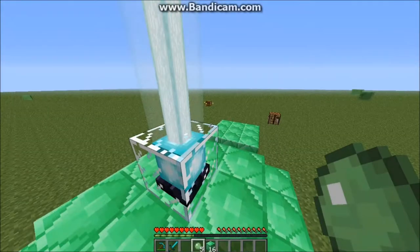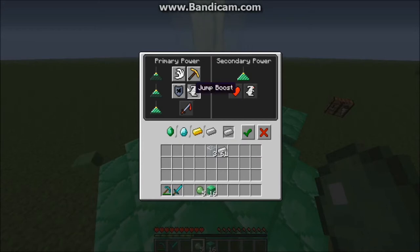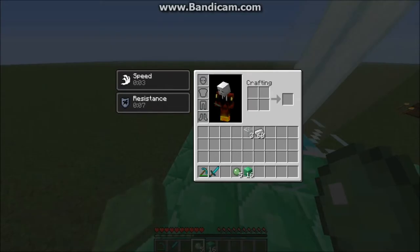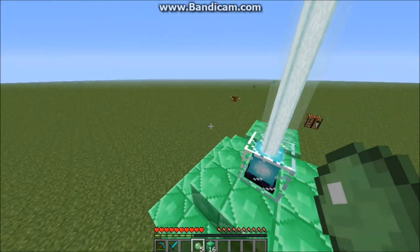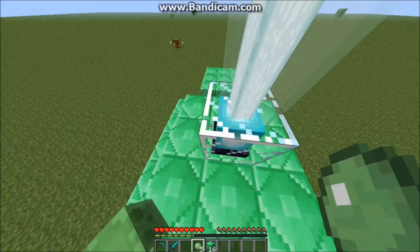If you change the beacon from one power to another, you do lose your current effect. You can only have one power at a time — I'll get jump boost, then speed. I'm not sure what haste does, so I'll get resistance instead. It looks like you can only hold two powers at a time, since selecting one removes another.